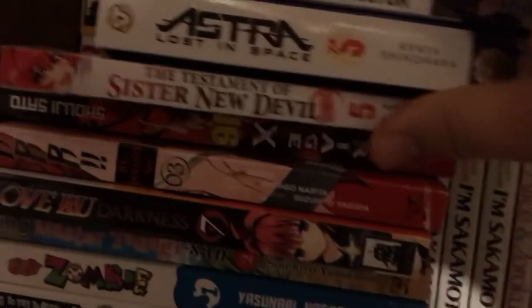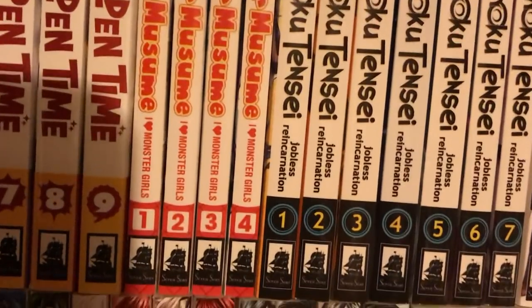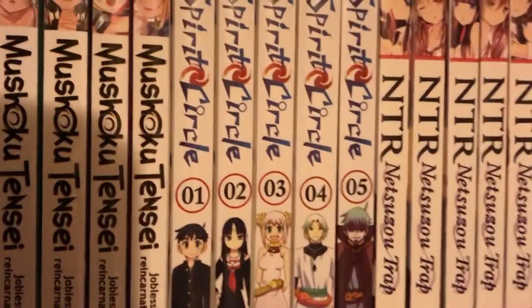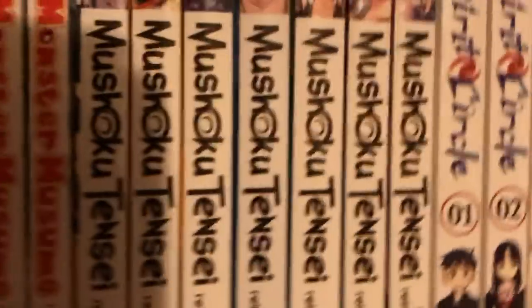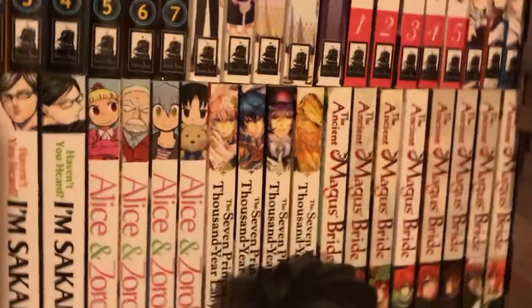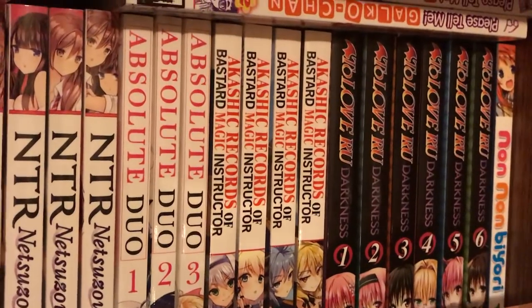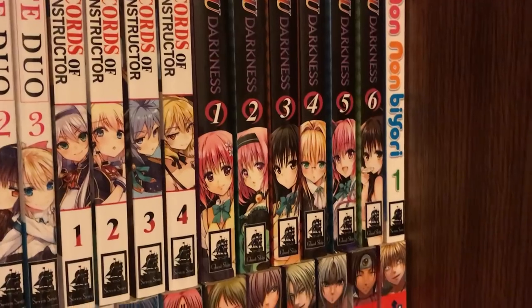Golden Time — a bunch of these right here are newer ones I just added, so I haven't created space for them yet. We're just going to kind of move these ones around. Golden Time 1 through 9. Monster Musume: I Heart Monster Girls 1 through 4. Mushoku Tensei: Jobless Reincarnation 1 through 7. Spirit Circle 1 through 5. NTR 1 through 5. Absolute Duo 1 through 3. Akashic Records of the Bastard Magic Instructor 1 through 4. 2 Love Ru volumes 1 through 6. Nan Nan Biore Volume 1, and Welcome to the Ballroom — the only two I don't have fully up to date; Lindsey gave me those two and I haven't been able to catch up on them yet.